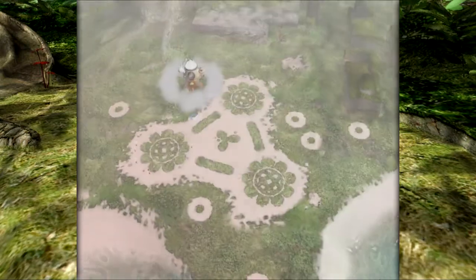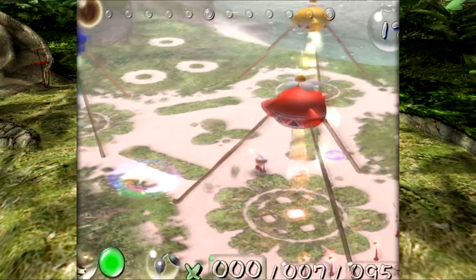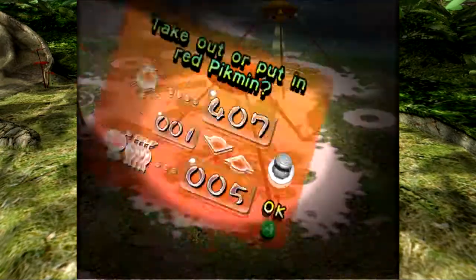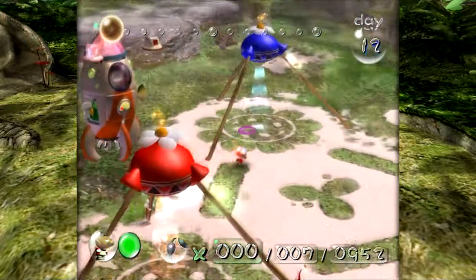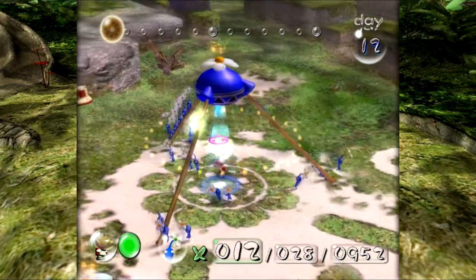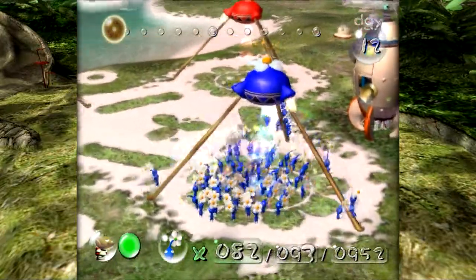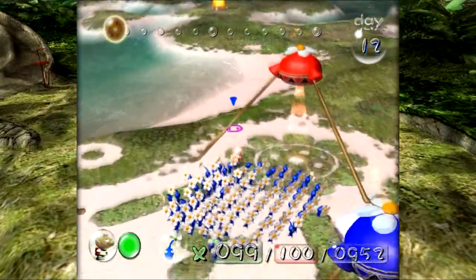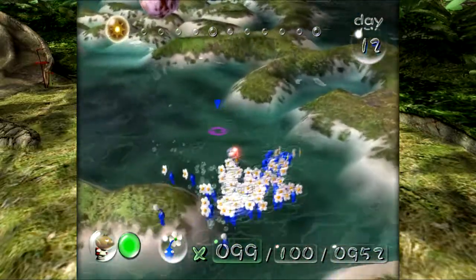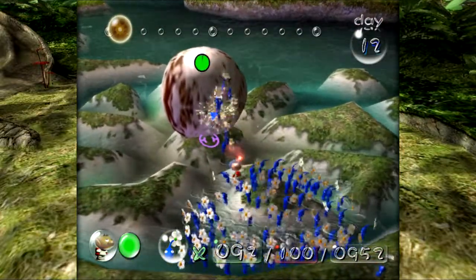I thought the episode was going to be too short, so I figured might as well try and add a little bit of content I think you guys would appreciate. At the beginning of the episode, when we were taking on this day for the first time, the egg was there. So I'm fairly confident it'll be there again. The Smoky Prog is actually theorized to be like a baby Mamuta that hasn't fully gone through its birthing process or something like that.